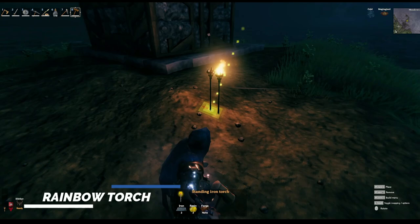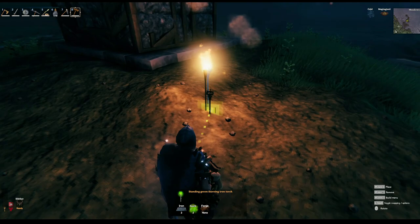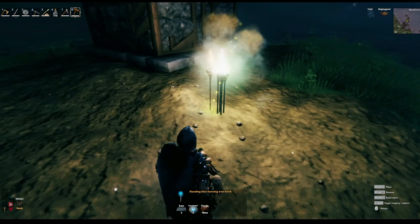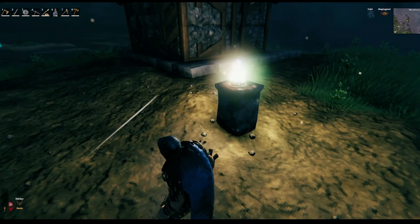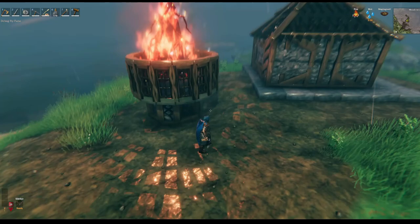Moving on to some lighting tips. First, plain old torches — you can see how dull a single light is. But if we stack all of the light sources on top of each other — the wooden torch, the iron torch, the blue torch, and the green torch — as close as we can get them, it makes a beautiful white rainbow-ish light. The white lighting effect is compounded. Then place a block next to it, come off that, and place all your lights right in the center, cover it up — boom, rainbow torches. You can even refill them through the top.